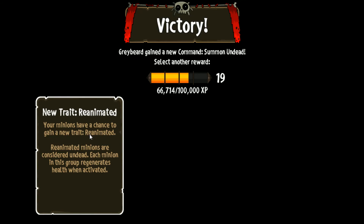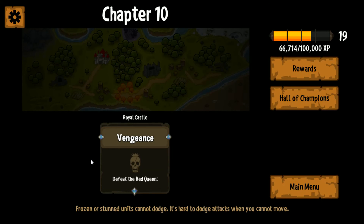So let's go with this new trait Reanimated. Okay, so we're on Chapter 10 now - Vengeance. Defeat the Red Queen. Really? This soon? Surely this can't be the end of the game. I think we're going to go ahead and put a cut in there - that went pretty well. In our next video we're going to move on to Chapter 10 at the Royal Castle and see if this is the end of the game. I find it hard to believe that it would be, and I would be frankly a little disappointed if it was. Thank you guys for joining me, and until next time, game on.